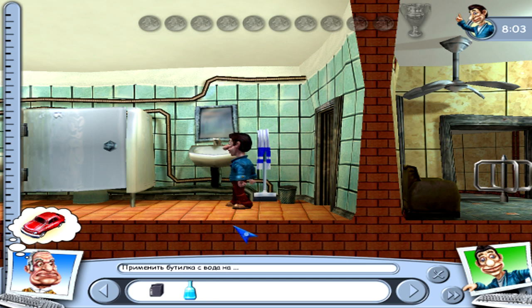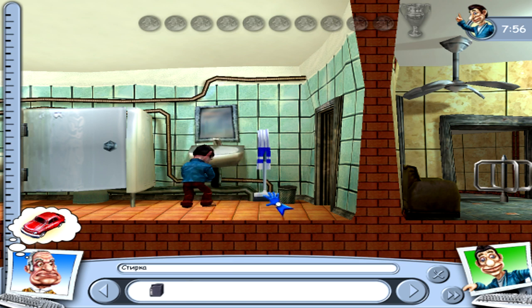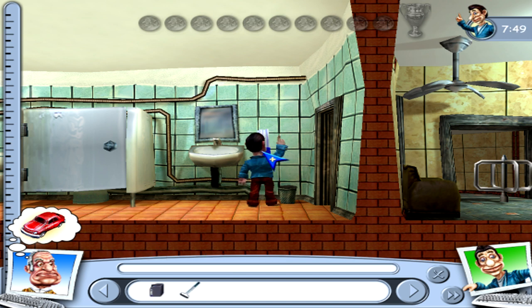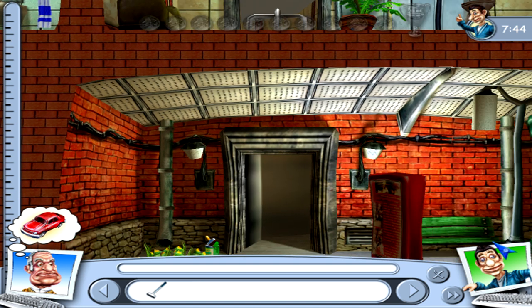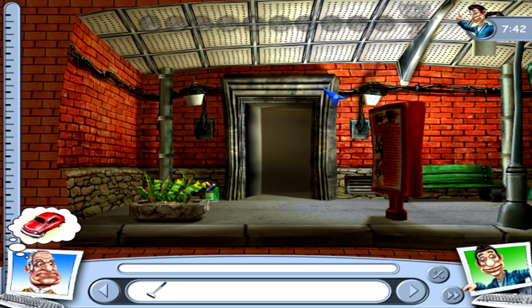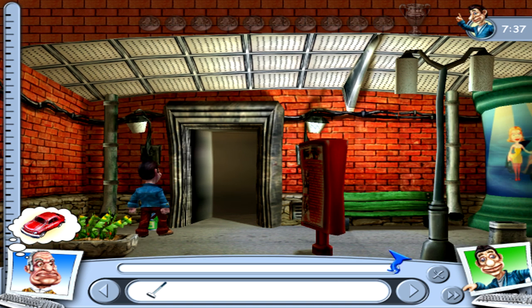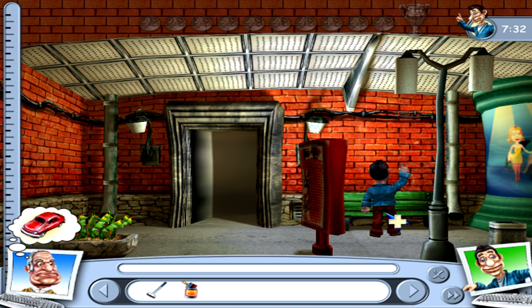We have a few things to get from the toilet as well. Put this down right here. Let's grab the mop and use the ink on the towel. Now the next thing we have to do is go down. The neighbor is trying out his car I guess. This has to be here, and let's go up.